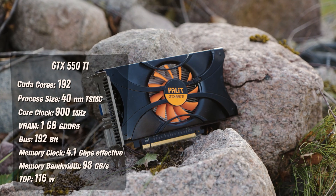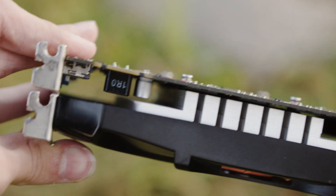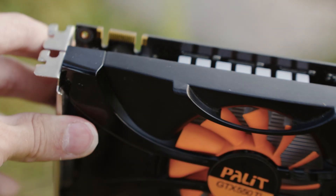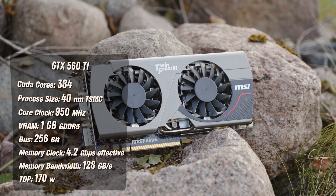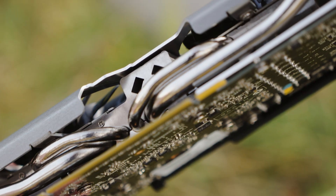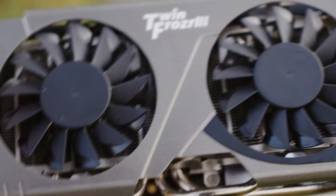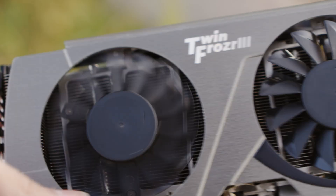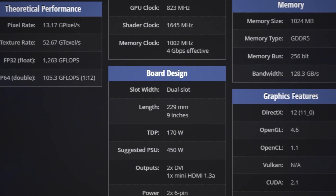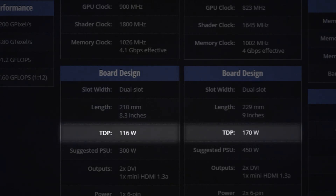Today I'm testing the GTX 550 Ti from Palit, with a very simple cooling system: one fan and a small heatsink. On the other side, a GTX 560 Ti from MSI with two fans and a big heatsink with four heat pipes. That cooling system is necessary for the 560 Ti because it consumes 170 watts, compared to only 116 watts for the 550 Ti.